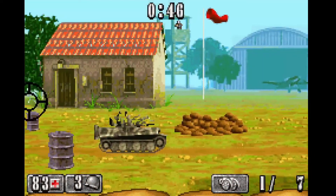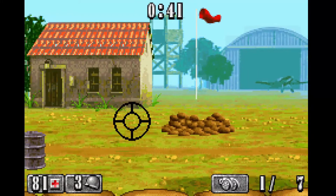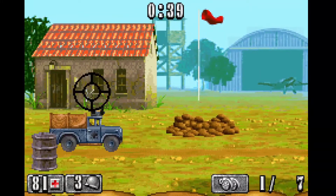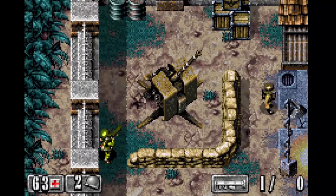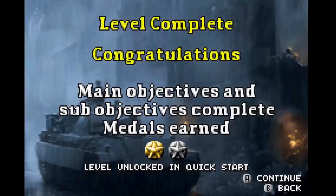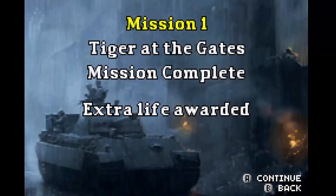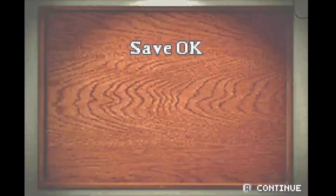Each mission contains one first-person fixed-view level where you try and shoot every possible moving thing on the screen until the clock runs out. You have infinite ammo and your gun never overheats or needs to be reloaded, so hold down the fire button and never stop. You start off with 3 lives and are given an additional life after completing each mission — that's 1 extra life for every 3 finished levels. There are no continues, but the game does allow you to save after each level. If you have 2 copies of the game and a link cable, you can play the campaign co-op with another person.